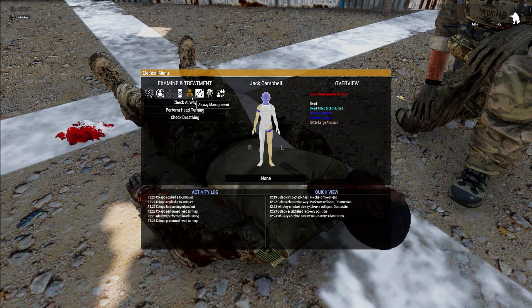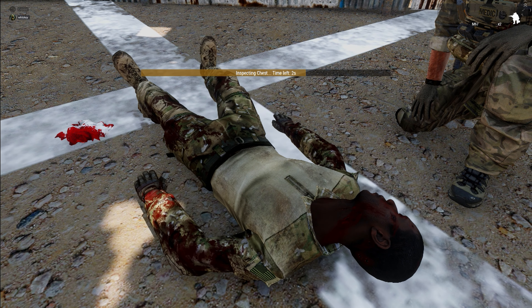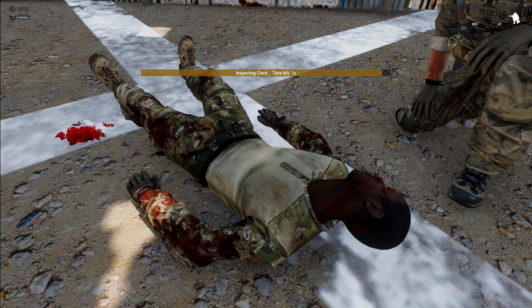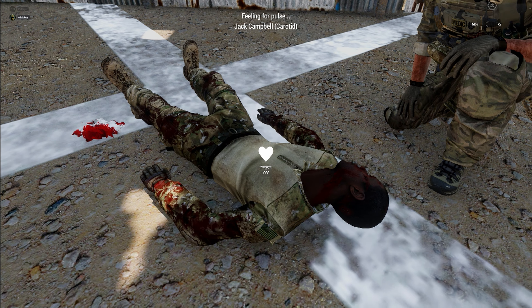Next we move on to R in MARCH — respirations. Inspect this guy's chest, which shows us if we have any type of breathing. Note that when you inspected his chest you took him out of the recovery position, so I won't put him back in yet since I'll have to do it again in about 10 seconds. We have no chest movement. Next, click on his head, examine patient, and feel for a pulse — no beating heart in the middle, just a white heart.